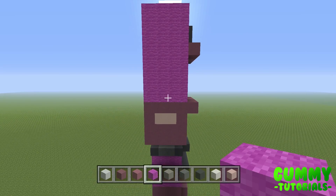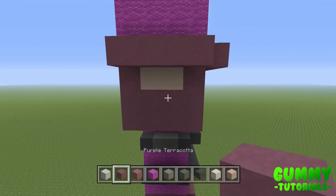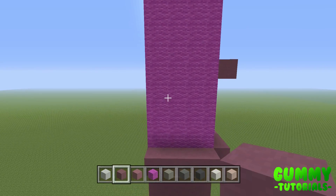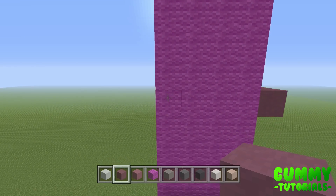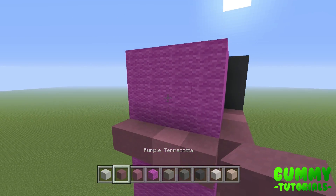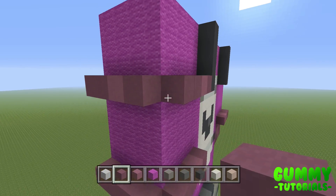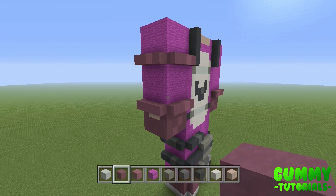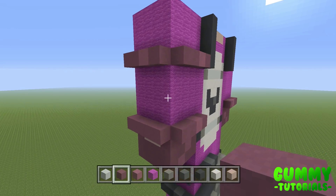Just like the front side, we're going to add 3D effects that curve around the side. In line with the ones on the side, come to the 4th layer and place a row of 4 purple terracotta as a 3D effect. We're also going to come to the 9th layer and place a row of 2 purple, 1 magenta, and 1 purple. There's a 3-block gap from the top — so it's the 9th layer — and it will line up at the corner angle with the front side.